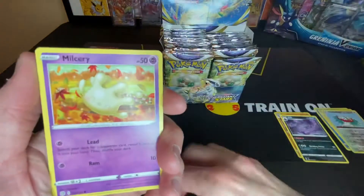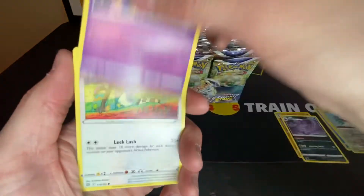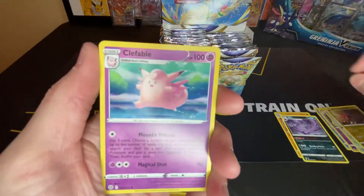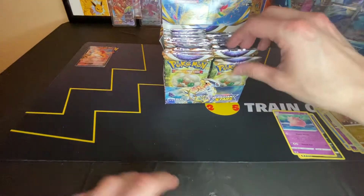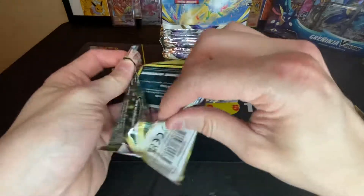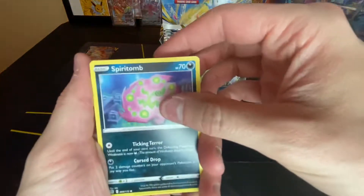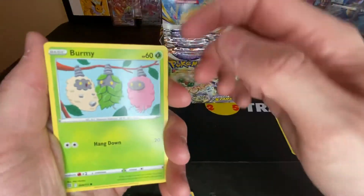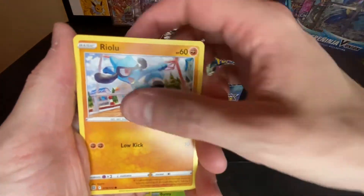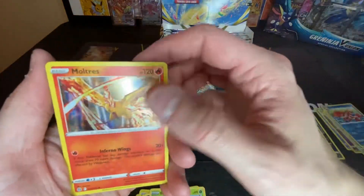Nosepass, Cubchoo, and a non-holo, and a non-holo, and a non-holo. Nidorelu, reverse Crawdaunt, and a holographic Milotic.